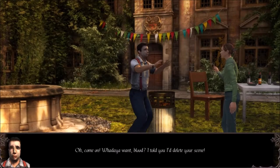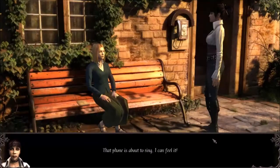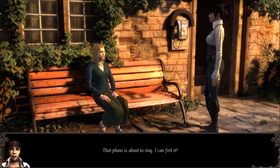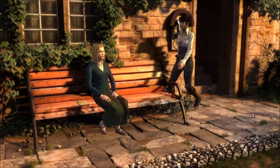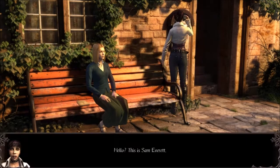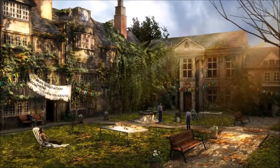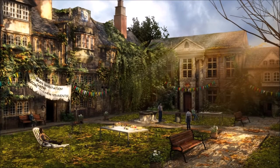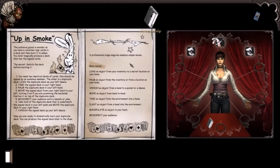Just use some magic and boom, they're on their way to the testing room. By the way, Sam is a street magician, and performing tricks is the majority of the puzzles. I'm using that term loosely because you're basically following a step-by-step guide on how to perform the trick, and the only thinking portion is choosing the right trick in the first place. Even then, the game prevents you from choosing the wrong one.